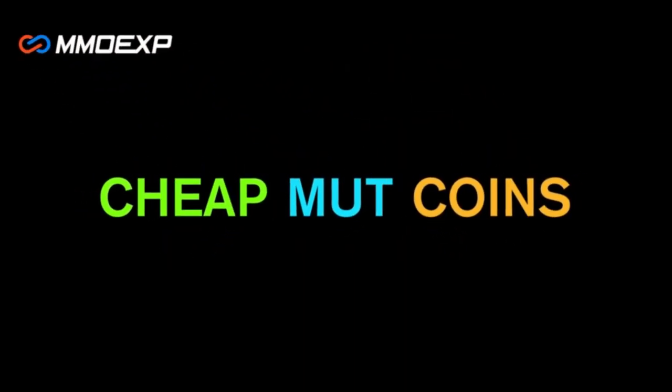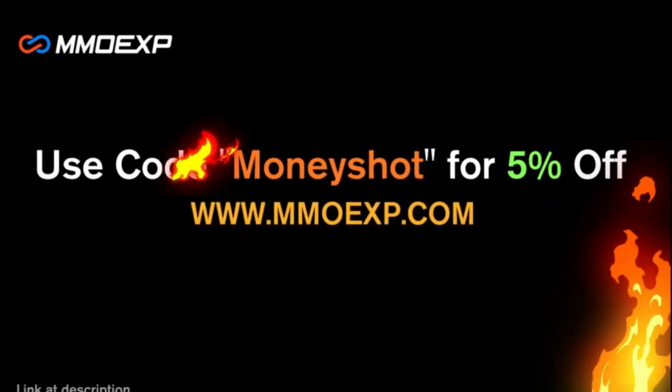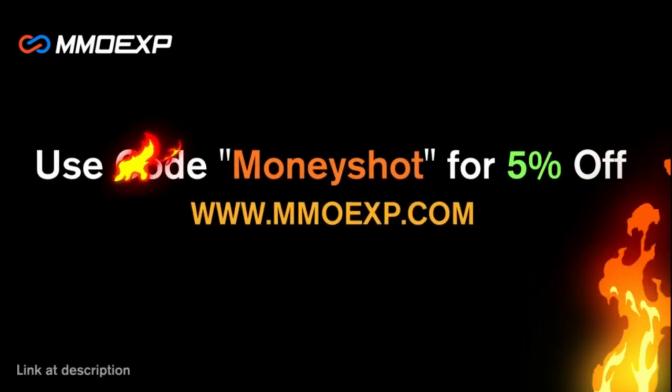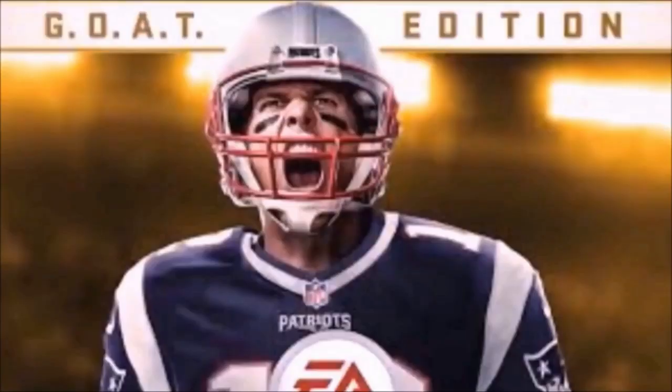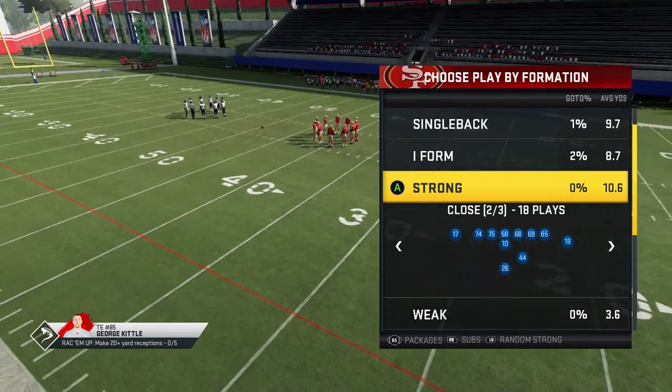Need some fast, cheap, reliable Madden coins? Go to mmoxp.com and use discount code 'money shot' for 5% off your order — link in the description below. Welcome back, YouTubers and Madden fans, this is Mad Money Shot.